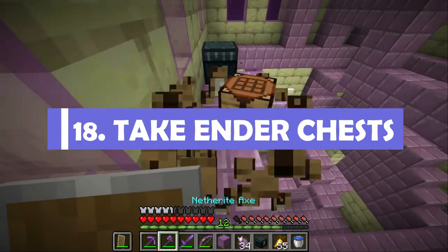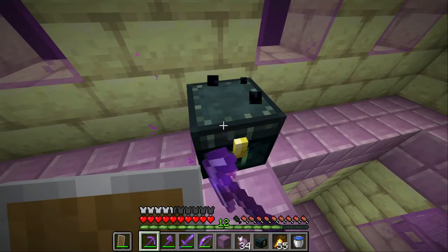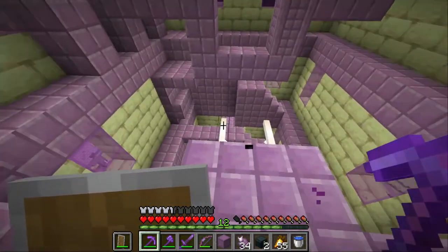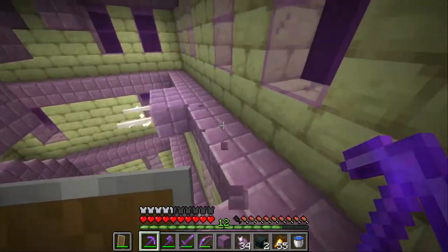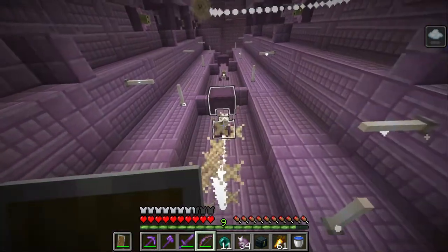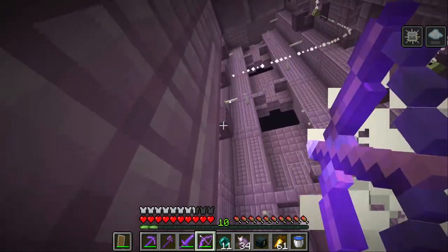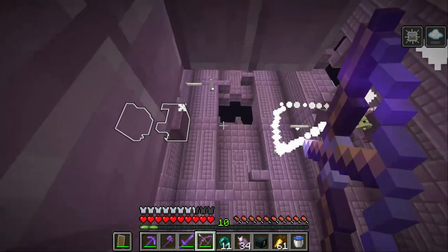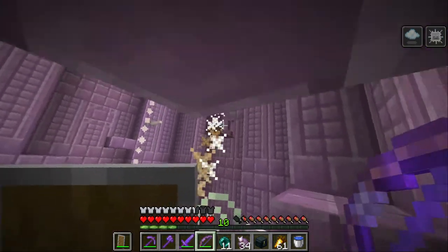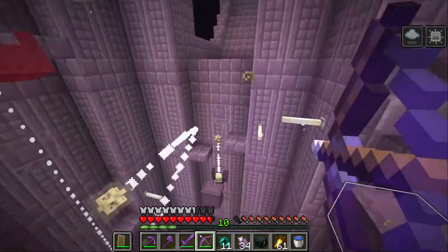This relates to pro tip number 18: take the ender chests. This is a really good practice to get into because once you've raided one city, unless you're resetting the server, you're never going to come to that city again — it's got no more things in it, so you may as well take the ender chest with you. Pro tip number 19: use ranged attacks when you're outnumbered. Sometimes you'll find yourself drifting upwards inside a tube full of shulkers. At that point there's no way you can reach all of them with a sword, so you'd be better off using a ranged attack to thin out the numbers a lot quicker.